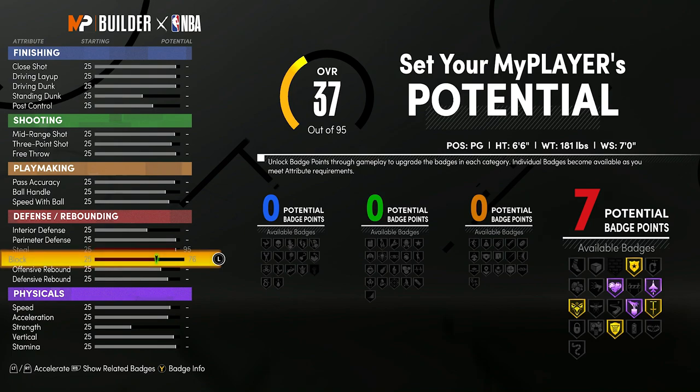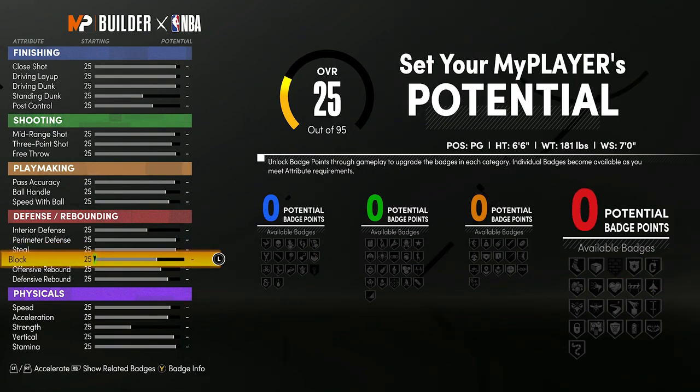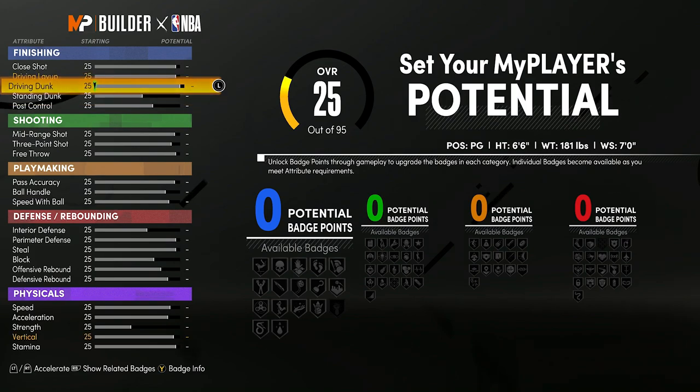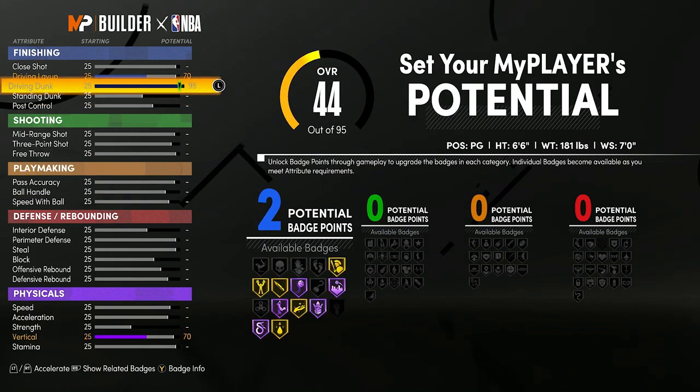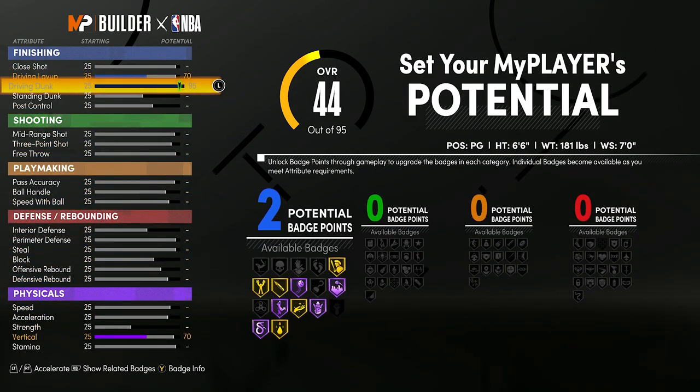Any badge that's gold or Hall of Fame — that's the max it can go to. So I can only get Intimidator on gold, and I can get Heartcrusher at Hall of Fame. Certain attributes unlock certain badges. Also, if I upgrade Driving Dunk, it automatically upgrades Driving Layup and Vertical by itself. So some things that you upgrade are going to force you to upgrade other things.